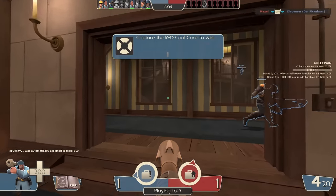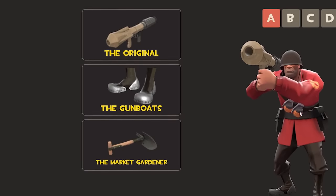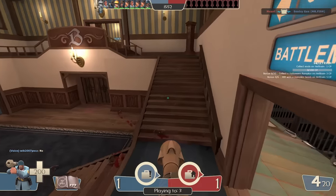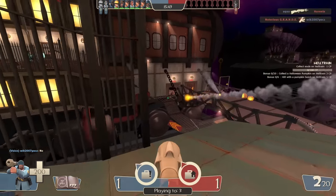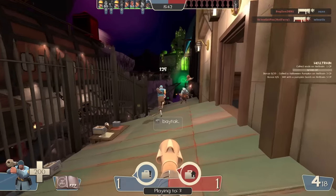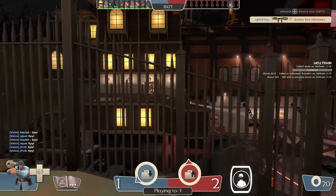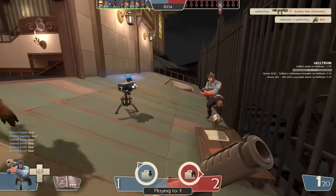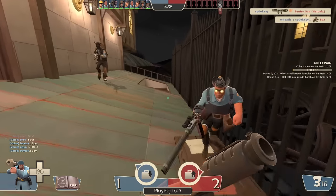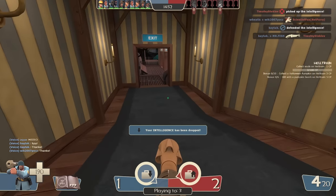I also played this map before in the stream. The loadout is the Original, Gunboats, and Market Gardener — because what can be deadlier and scarier than a soldier with splash damage who can rocket jump all the time? The Market Gardener tops nothing else. This is a CTF map on a moving train — first team to get three captures wins. The Original lets you peek around corners without having to go fully in, unlike the Direct Hit. This loadout has just too much power.